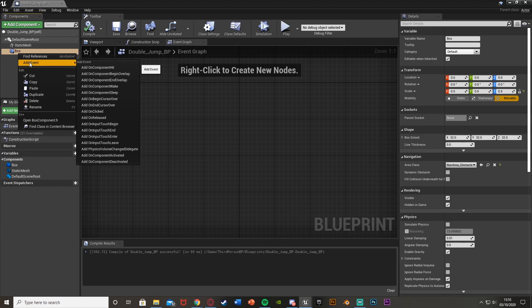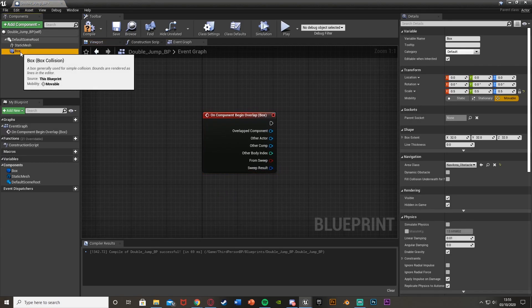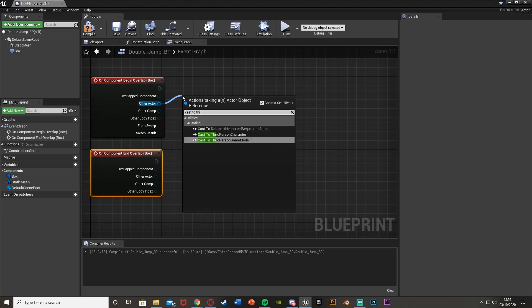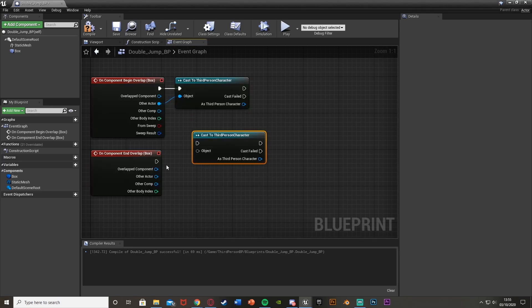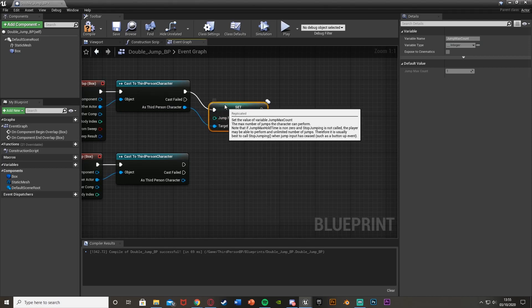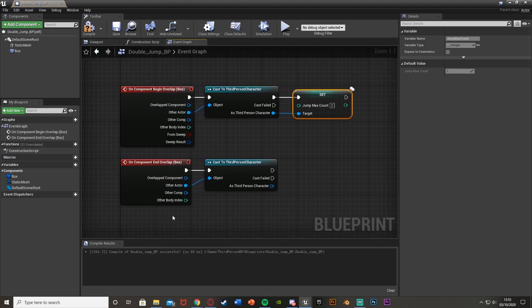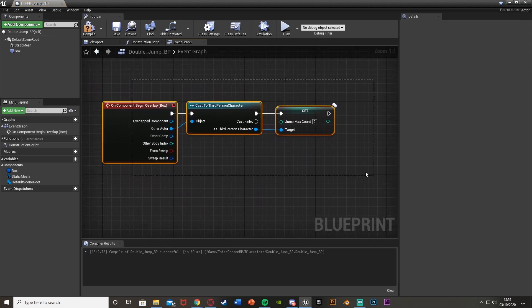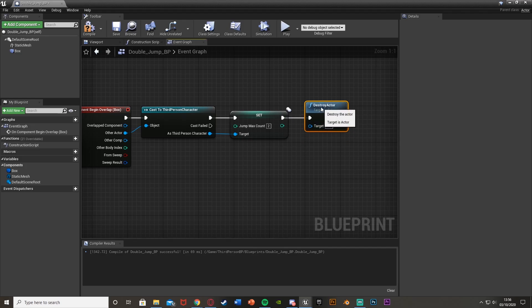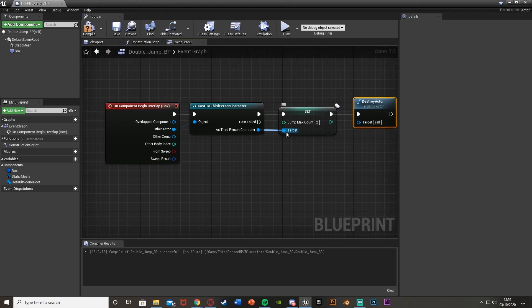Go to the Event Graph, right-click on the Box Collision in the Components panel, and add Event On Component Begin Overlap, then add Event On Component End Overlap. For the Other Actor pin of both, cast to your character — the Third Person Character, or whatever you've named it. Plug Other Actor into both casts. This means only the third person character will trigger this. From the character reference, get Set Max Jump Count and set it to two. We only need the begin overlap, so from there, simply add Destroy Actor with target Self so the power-up disappears and can't be collected again.